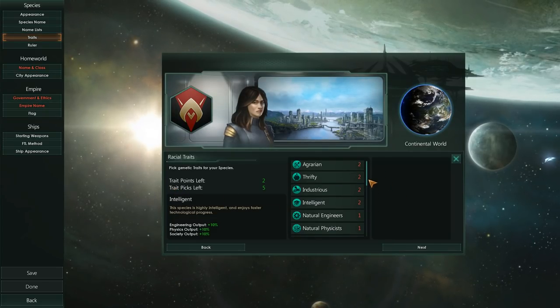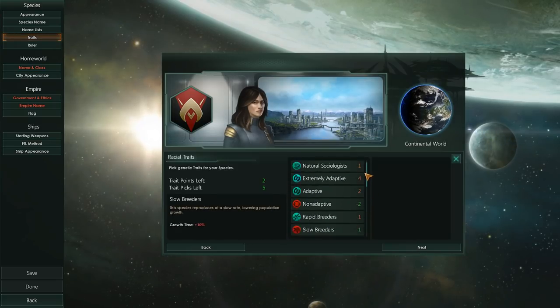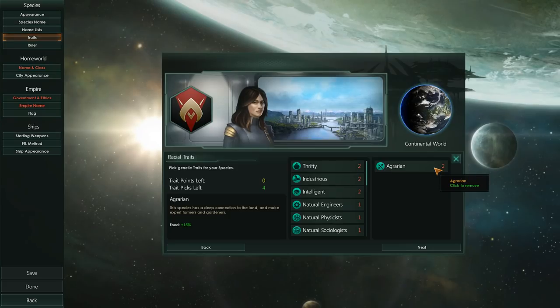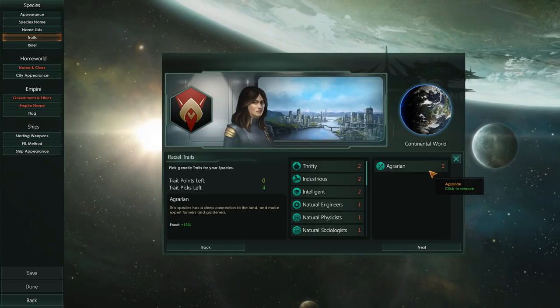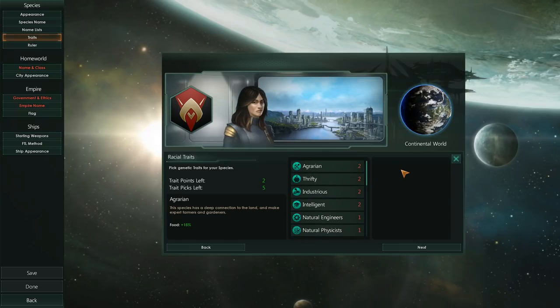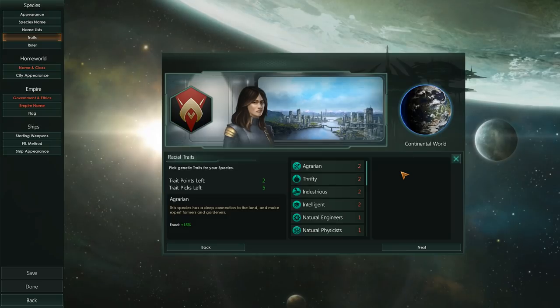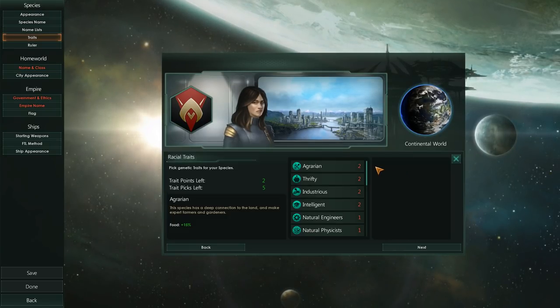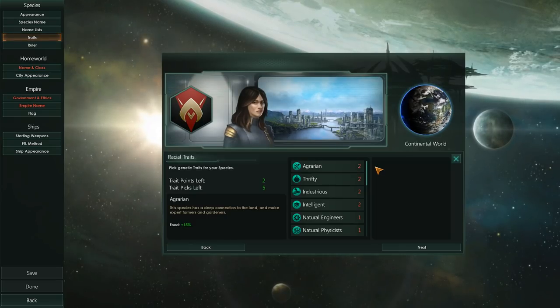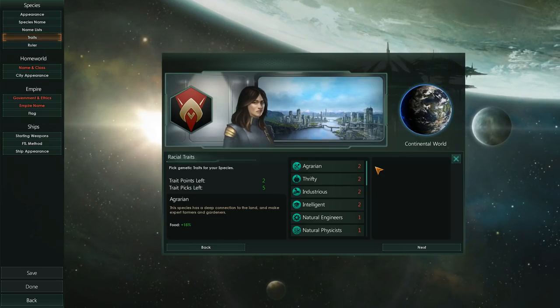For instance, if you want to generate a species which is agrarian, agrarian will give you an additional amount of food. However, what I'm going to do here is skip this step and we will get back to this — and I'll tell you why. I don't feel that we really need to touch any of our racial traits until we know our government ethics. It's a bit of a roundabout way of doing it, however it will make sense.